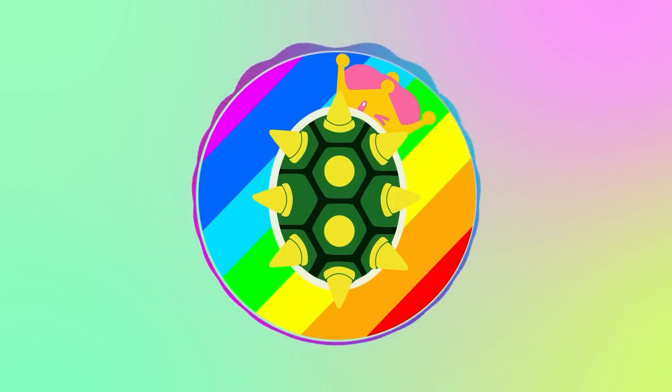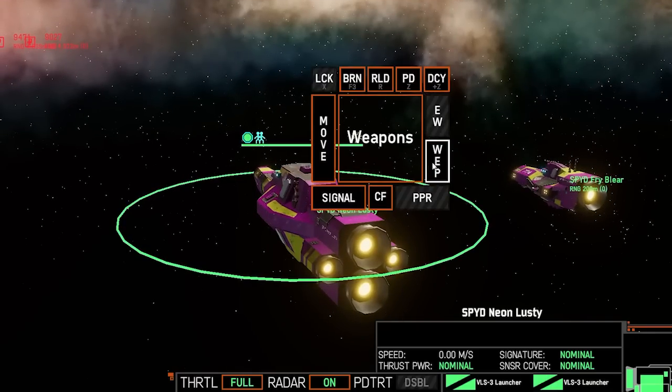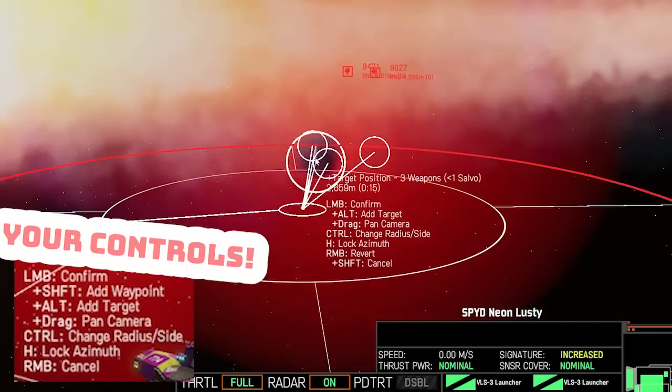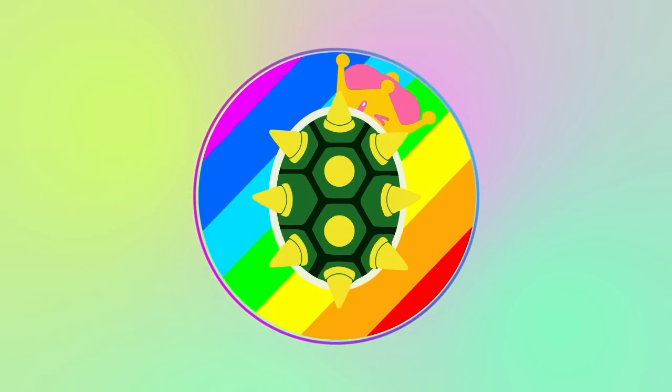There are two categories of cruise guidance: raw and assisted. Raw guidance is the player manually setting waypoints to the target. Select the ship carrying your missiles, tap F to follow it, select the weapon and missile, then shift-click to follow waypoints. The reason to tap F is so you can follow waypoints as you navigate terrain using visual guidance rather than the map — I find it a lot easier.